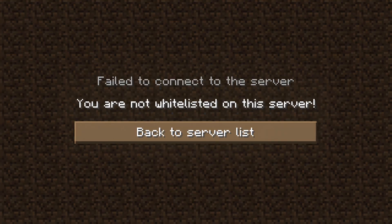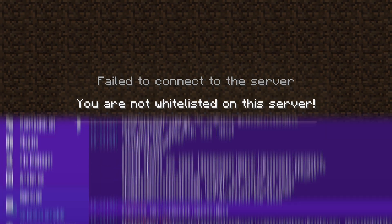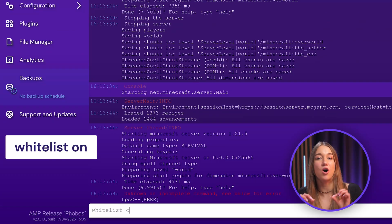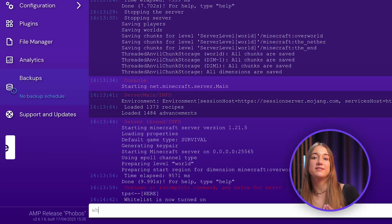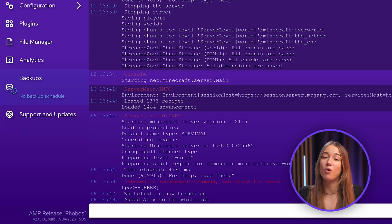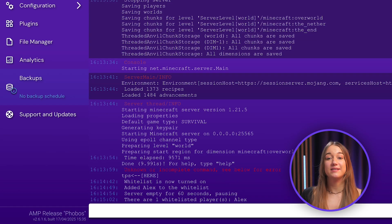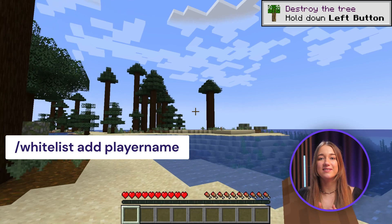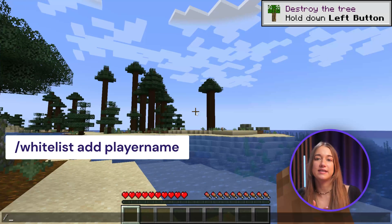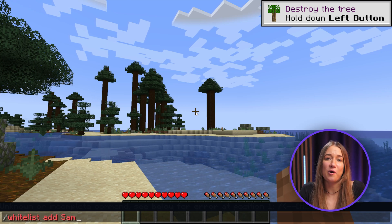Next up is the you are not whitelisted on the server error. This just means your username hasn't been added to the list of players allowed to join the server. To fix this error, just turn on the whitelist feature by typing whitelist on. Then add the player's username with the command whitelist add player name. If you want to double check, you can always enter the whitelist list command. And by the way, if you're entering these commands in-game, just add a slash before it — like slash whitelist add player name.